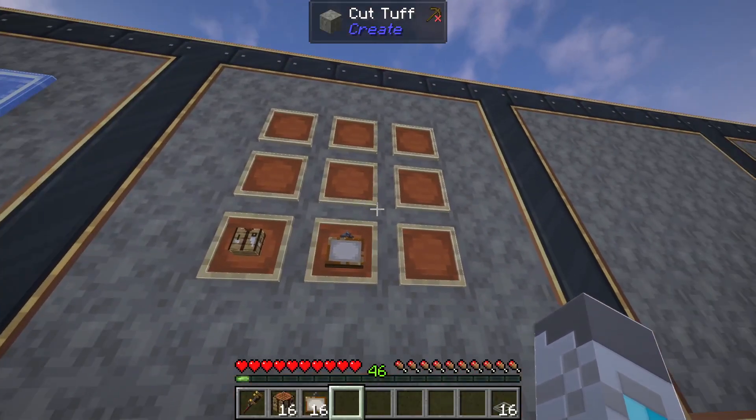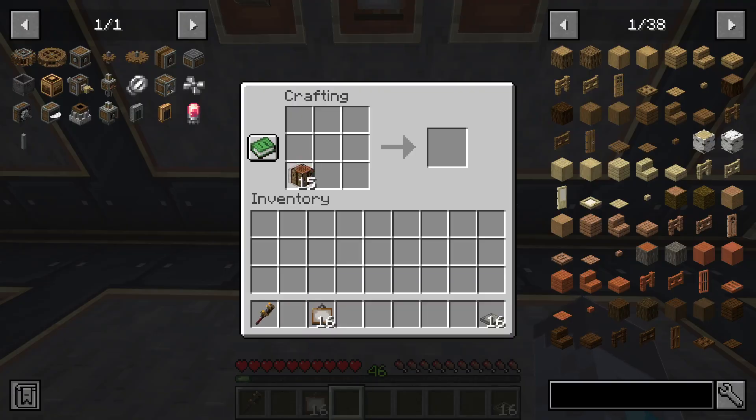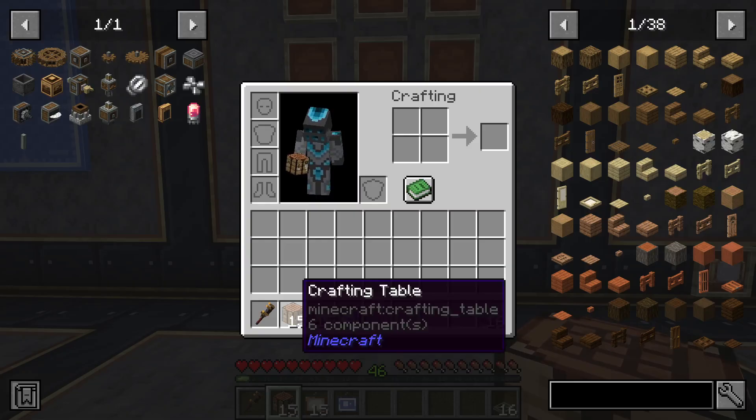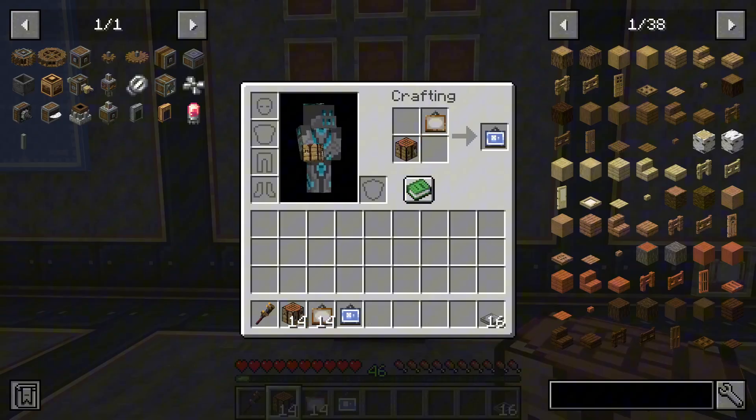They're actually super easy to craft. All they cost is one crafting table and one painting anywhere on your crafting grid, and you'll get one crafting blueprint. And since this only costs two items, you can also craft them in your inventory.